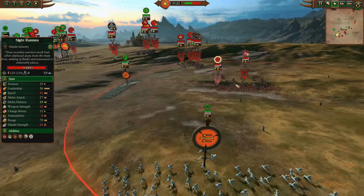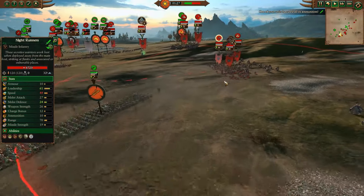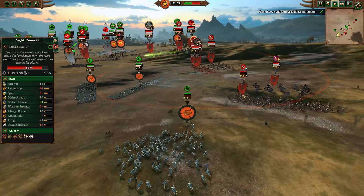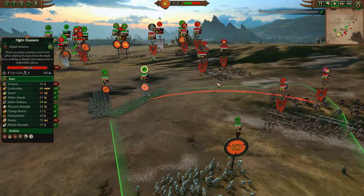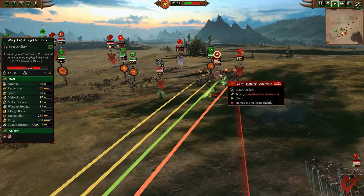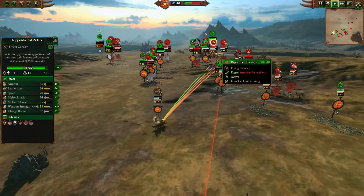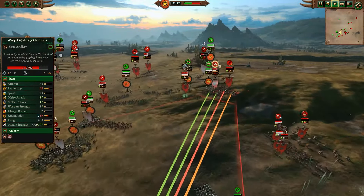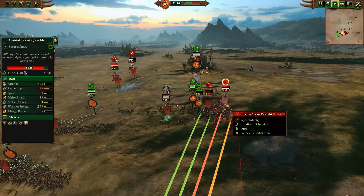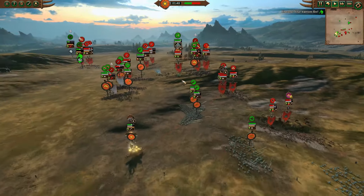I'm curious about this Nightrunner and Rat Ogre pairing. I guess they can throw from between the Rat Ogres and not do too much friendly fire, giving you a kind of weird mobile skirmish unit. Actually, it's not even Ikkit Zap Zap — it's just Warp Blighting Cannon. My bad. Warp Blighting Cannon is left alone, so some Feral Coldwinds and Ripperdactyls come deal with it. The Clan Rat Spears won't be able to stop them from shutting it down.